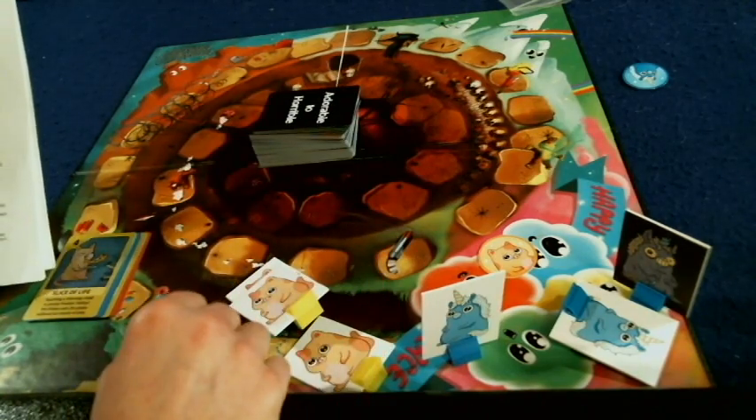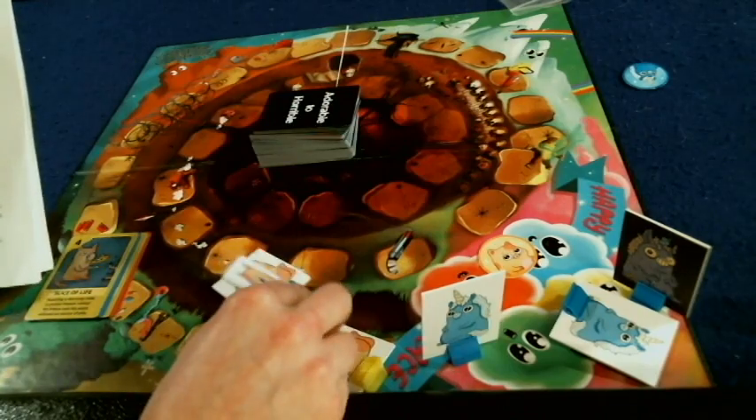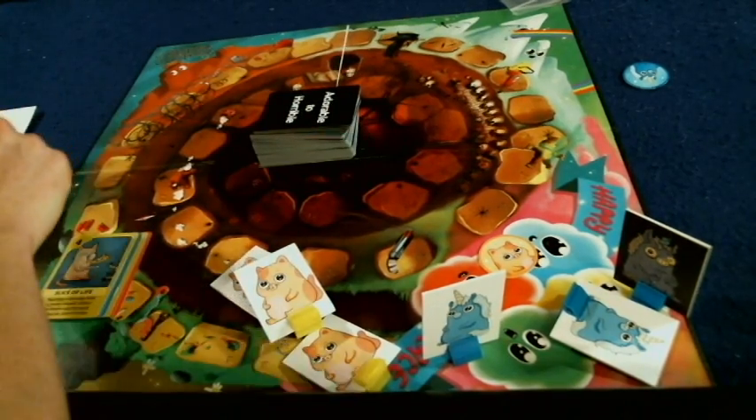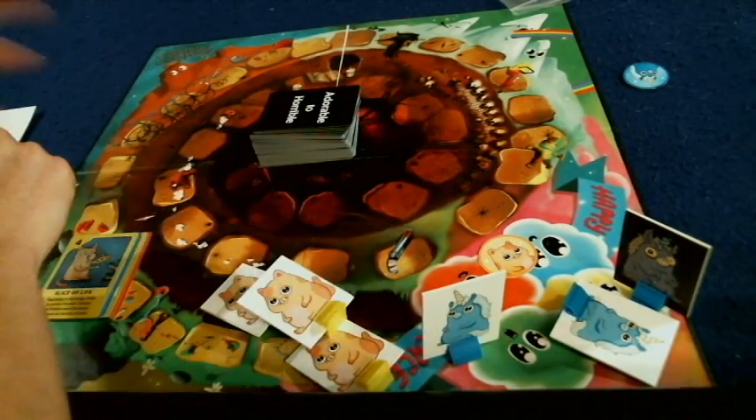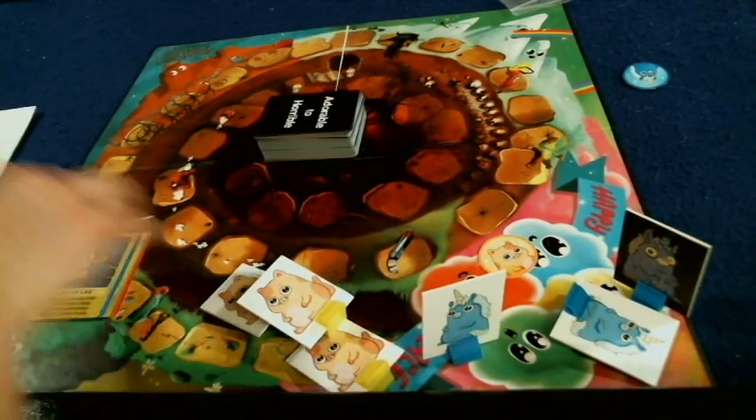There are four different characters in the game: the blue unicorn, who is the disturbed one — he's mentally disturbed; the red bunny, who is the perverted one; the yellow kitten, who is the sinister one; and the green hedgehog, who is the violent one. That is important because you're going to have a bunch of cards that will fit thematically with their character.